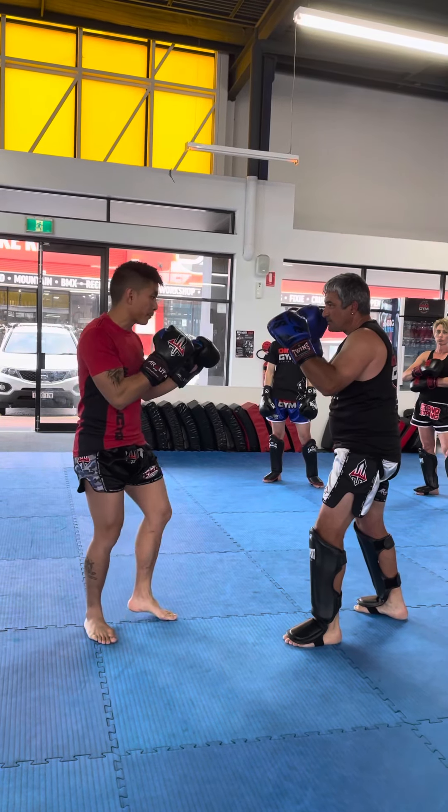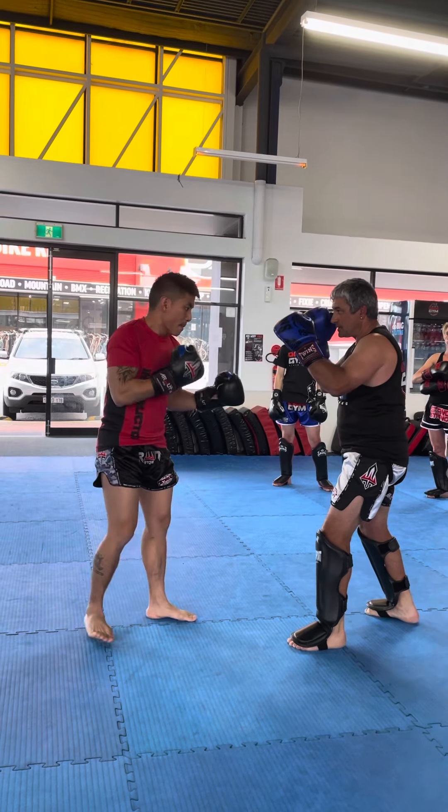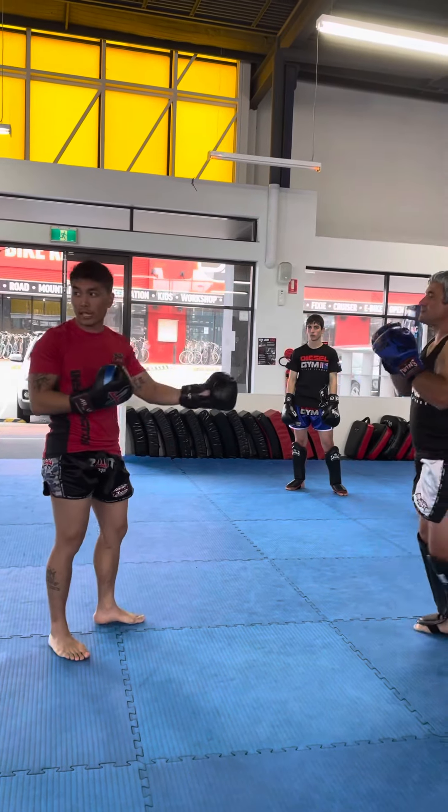I like to use the left as a fence. As he comes in, I'll land the push kick to stop him from attacking me because it's quicker and it's off the front. The rear one you can use as well, but I normally use it for attacks to create distance.